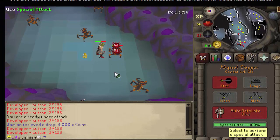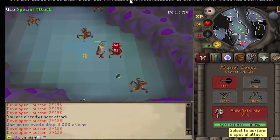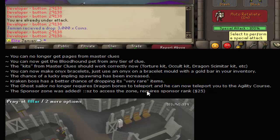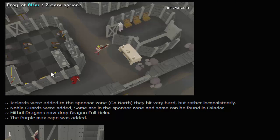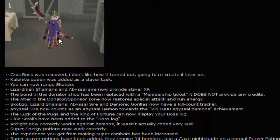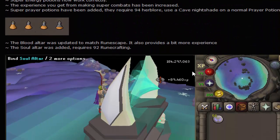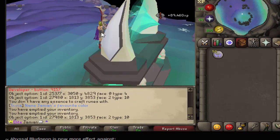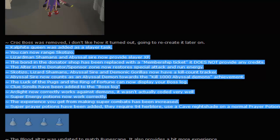I'll briefly go over that. Some accuracy changes were made — by the way, this 53/53, don't panic, that was after a lot of effort of spam clicking and it's on a monster rather than PvP. Super prayer potions were added, which were very nice, and the blood and soul altars were added, so those should be pretty good as well.